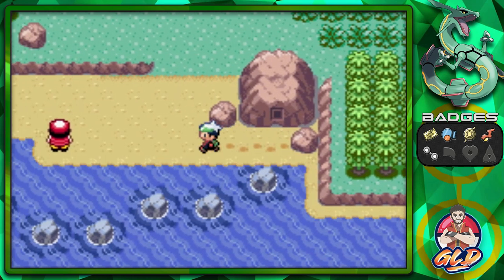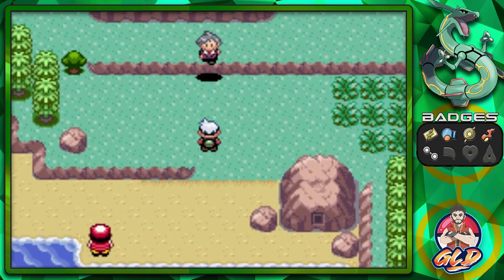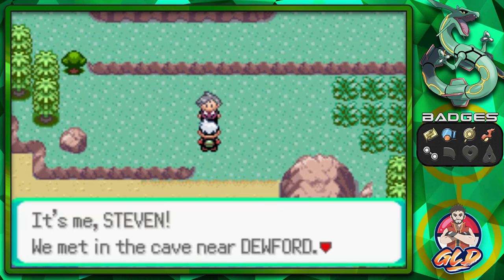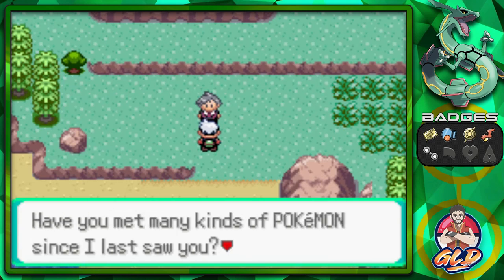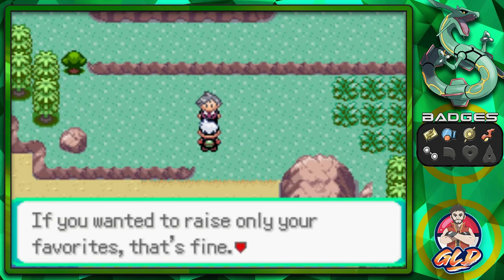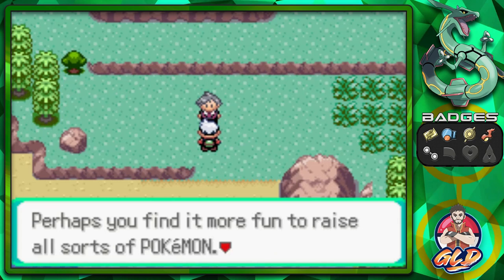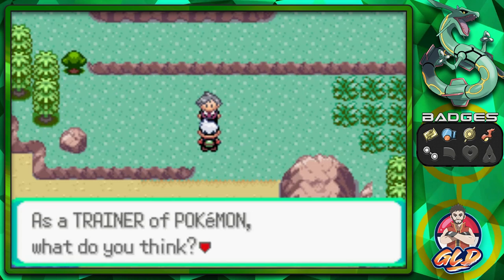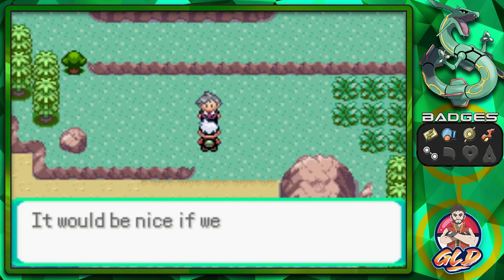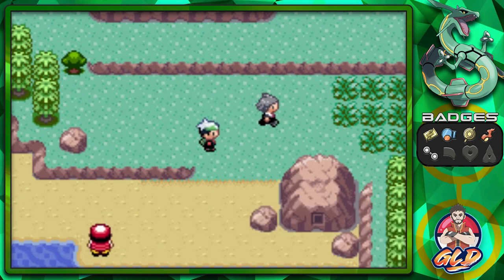Go up north and you're going to see Steven Stone. He says, 'Hi, it's me Steven. We met in the cave near Dewford. Have you met any kinds of Pokemon since I last met you? There are many kinds of Pokemon in the world. If you wanted to raise only your favorites, that's fine — but perhaps raising all sorts of Pokemon would be more fun.' Coming from the guy that only trains Steel-type Pokemon.